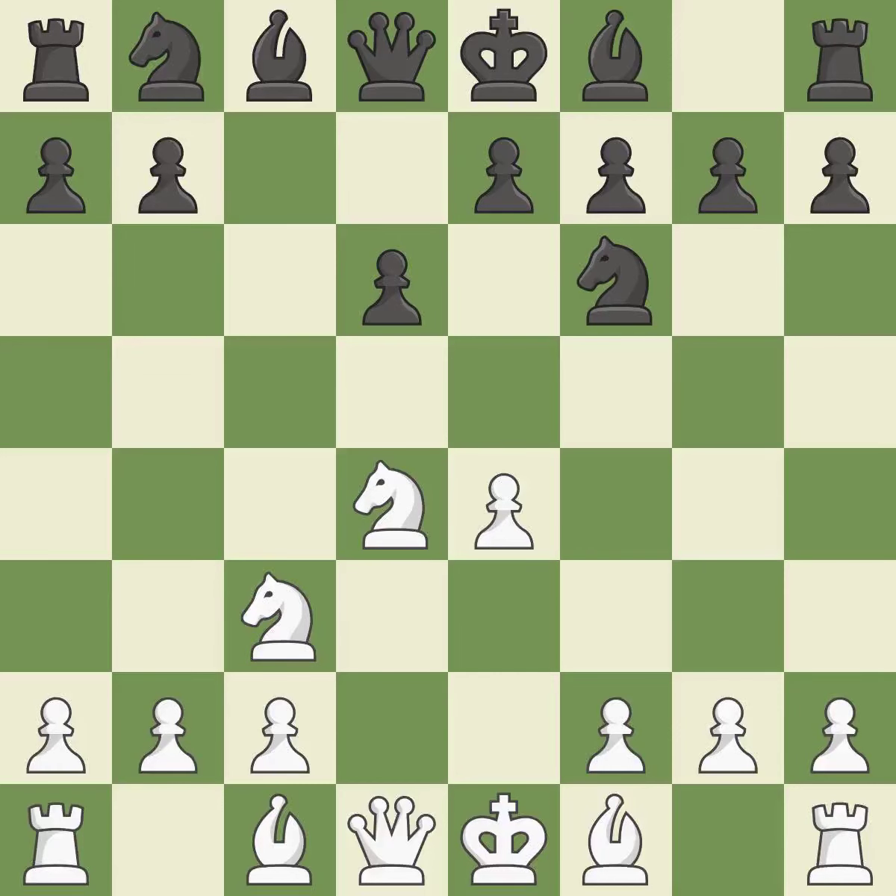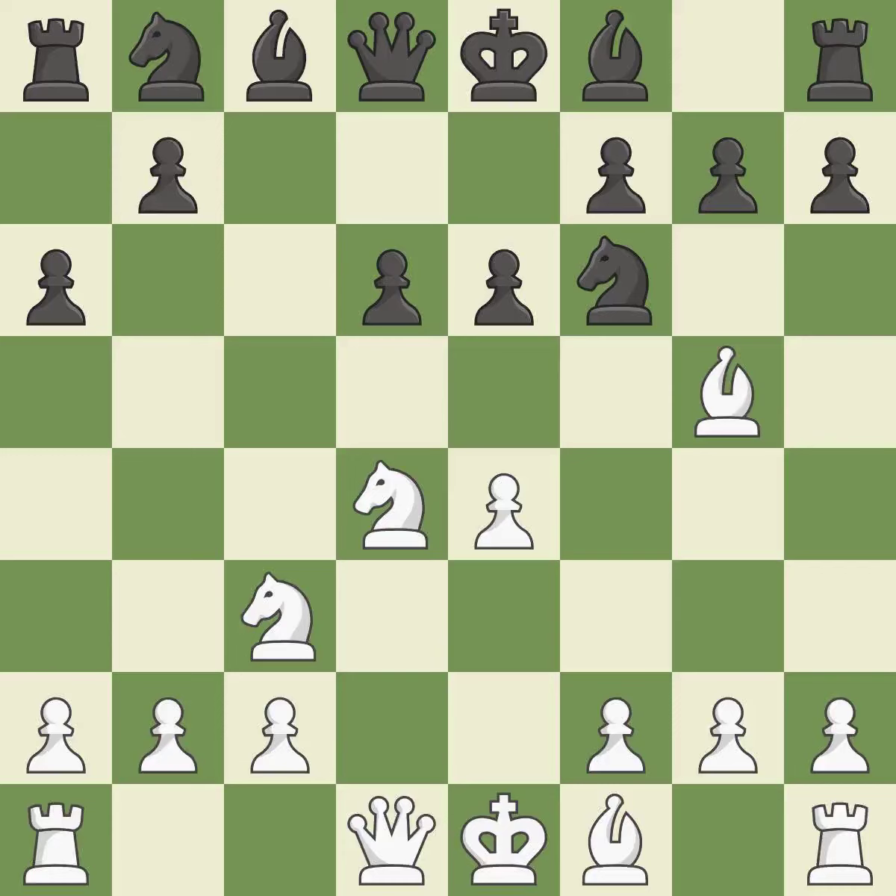Nc3 defends the e4 pawn and starts to develop on the queenside. a6 prepares the queenside pawn advance b7-b5 and also prevents white from playing the bishop or knight to b5. Bg5 puts immediate pressure on and threatens the knight on f6. e6 controls the important d5 and f5 squares and allows the dark-squared bishop to develop to e7.